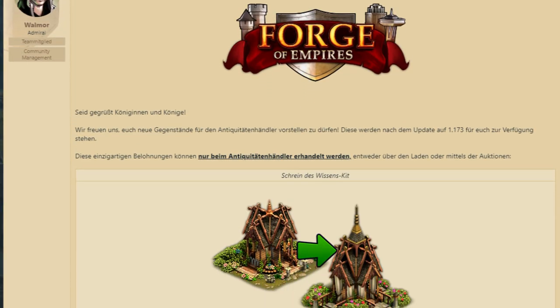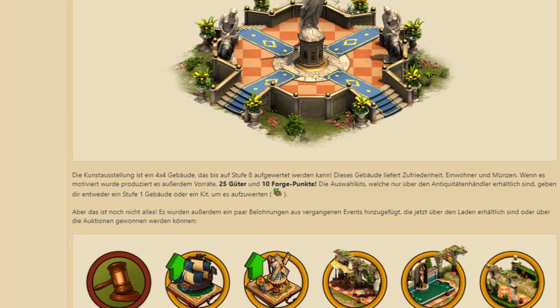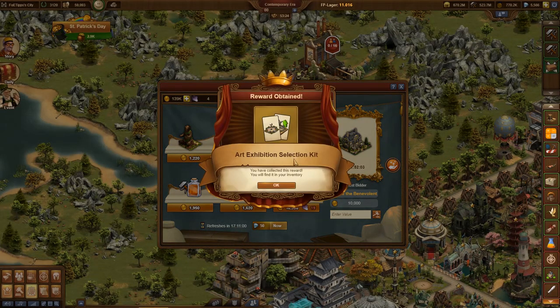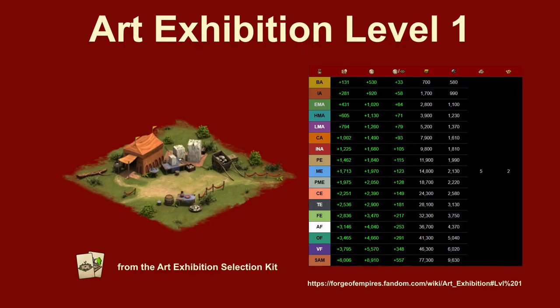The Art Exhibition, which I already announced in an earlier issue of this journal, went live with update 1.173 a couple of weeks ago. At least theoretically, as you will not see this building very often at the Antiques Dealer. I heard from many players that they want to get this brand new building, and I also collected some trade coins and gemstones to buy it. The building's advantages are really interesting — you buy the Art Exhibition selection kit or win it in an auction.